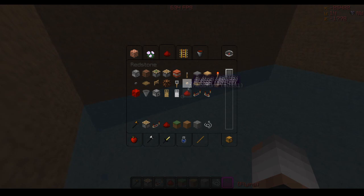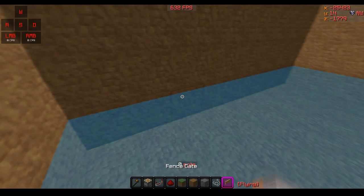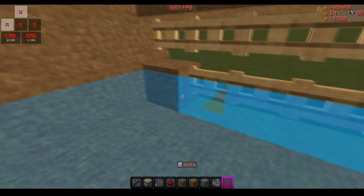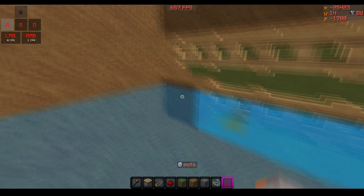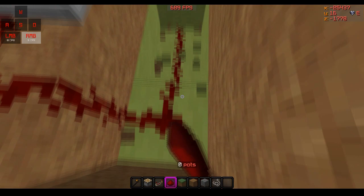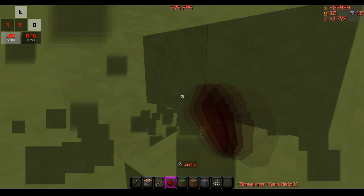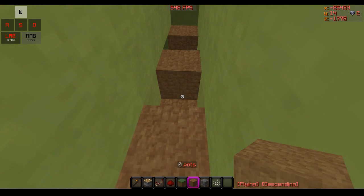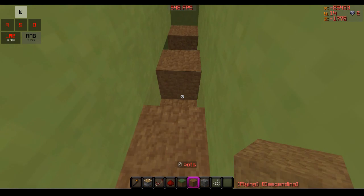You can make it so you have a pressure plate in the corner, or even make a grinding area where you bow them down here. To connect the redstone, start off placing a repeater because it won't reach otherwise. I have to check how far down the trap goes — we're already way too low. This level should be good. We'll place a repeater here and connect it up.